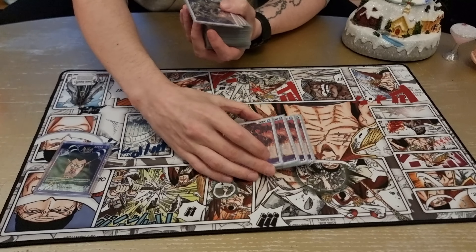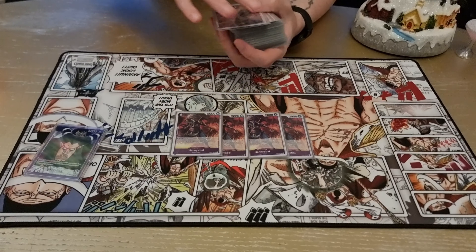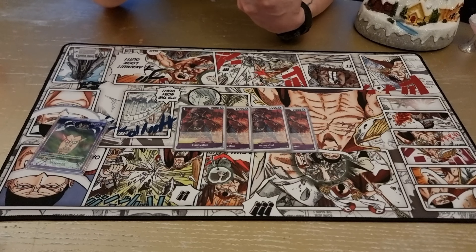We play of course the Hanyabal — this card will search about 60% of the deck. Of course you play the SD10 cards; they're not searchable, but Hanyabal will search your other cards like the Magellan and the Judgment of Hell.